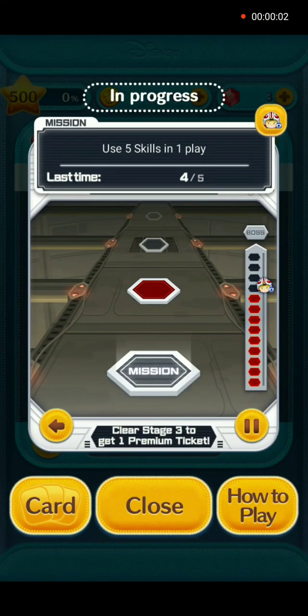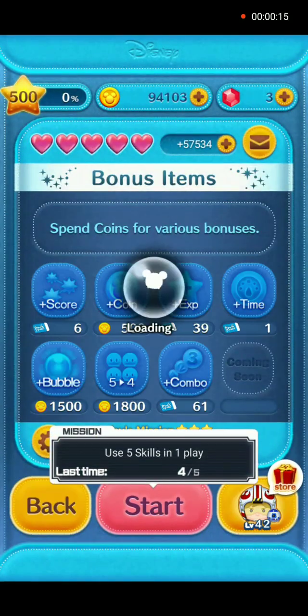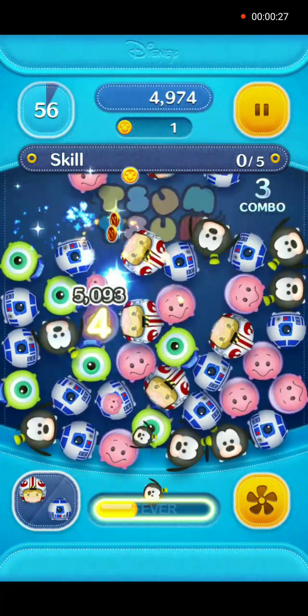Hey everybody and welcome back. This is the Star Wars Villains Battles Stage 3, Missions 10-12. Mission number 10: use 5 skills in 1 play. We will use Pilot Luke and R2D2 in gameplay with no power-ups.